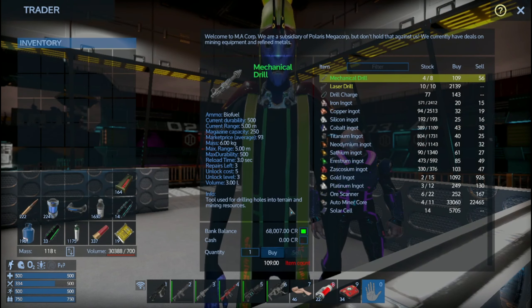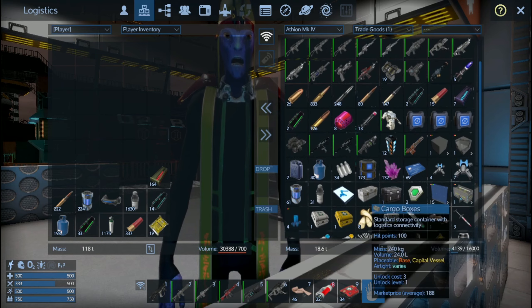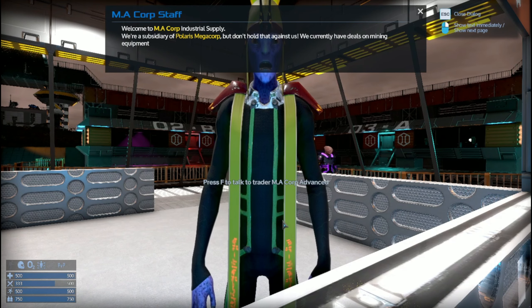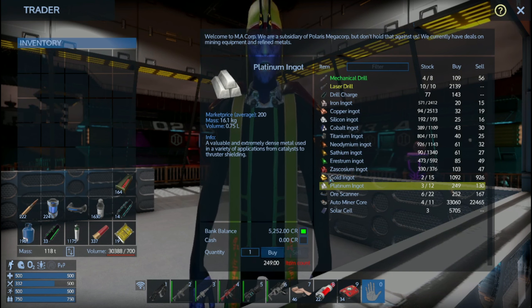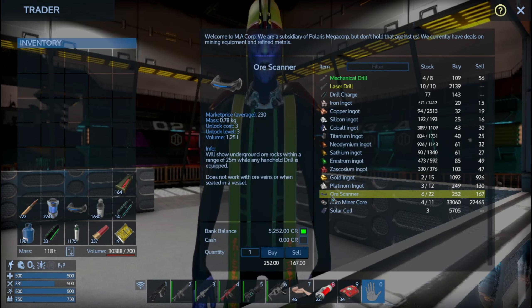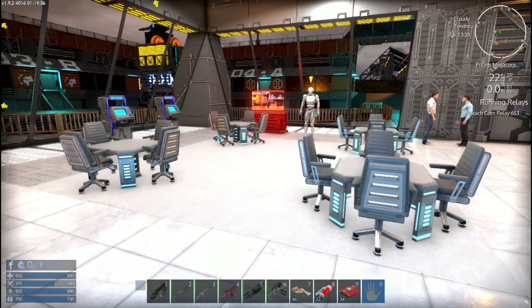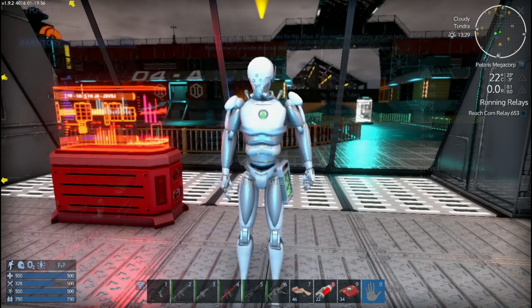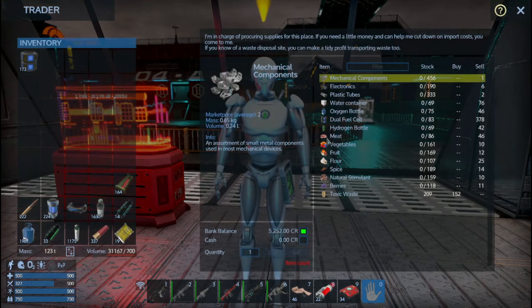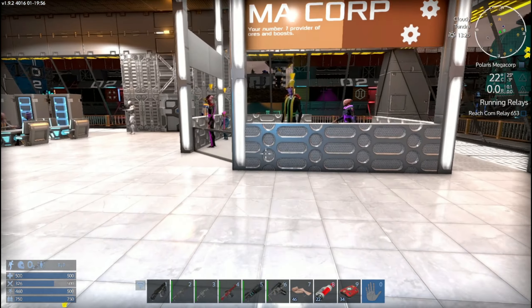Does this guy sell bridges that we can sell to him? He'll take an ore scanner. What else do I got to sell? He's selling dual fuel packs — 83 of them. Does that give me enough money to buy the rest of the solar cells?